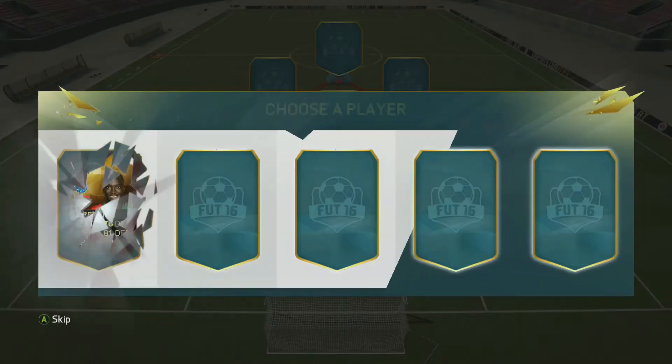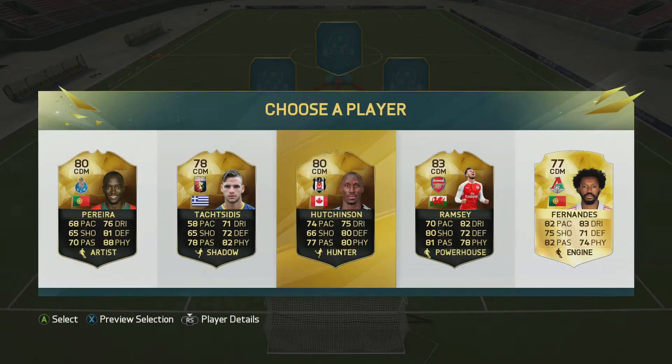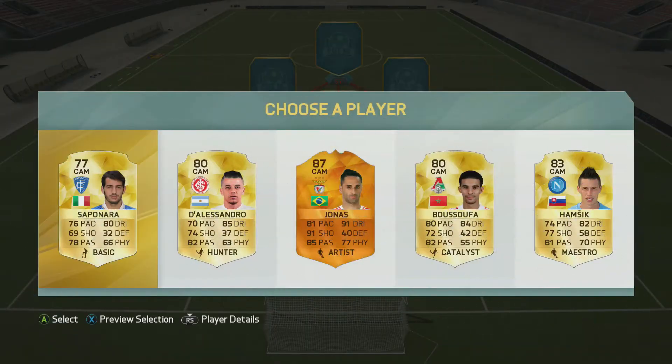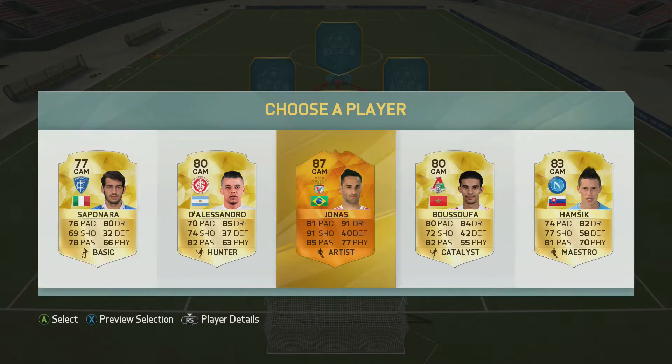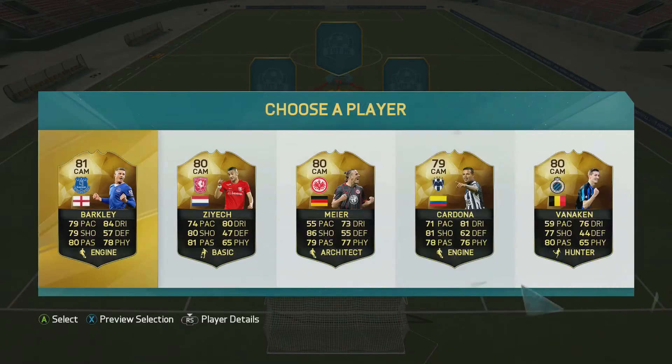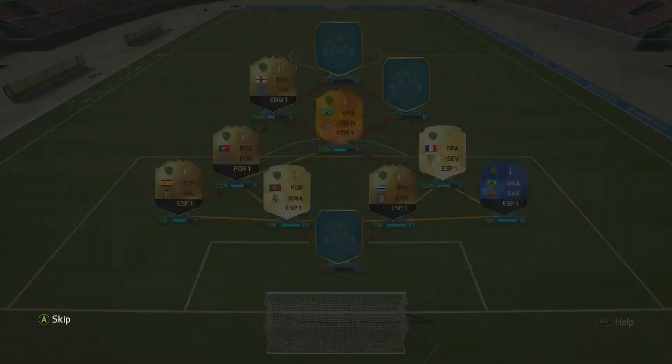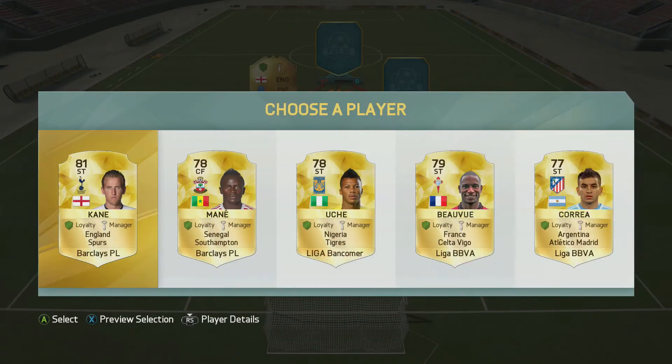We move into the next defender's position and get Godin, then in the left back position we pick up Gaia. We move into the next CDM spot — no link available so we go with Pereira, a player I do like using. In the CAM spot we get that Jonas card, the orange Man of the Match version, then in the next CAM position with no links we end up going with Barkley after deciding he's in the most common league.